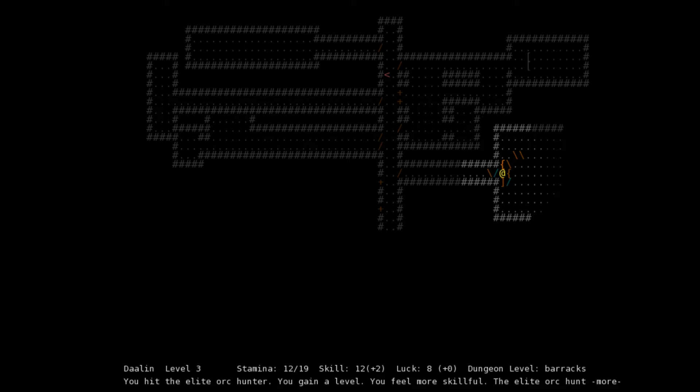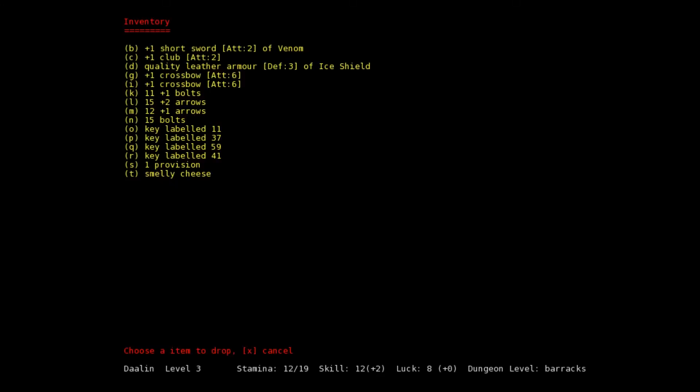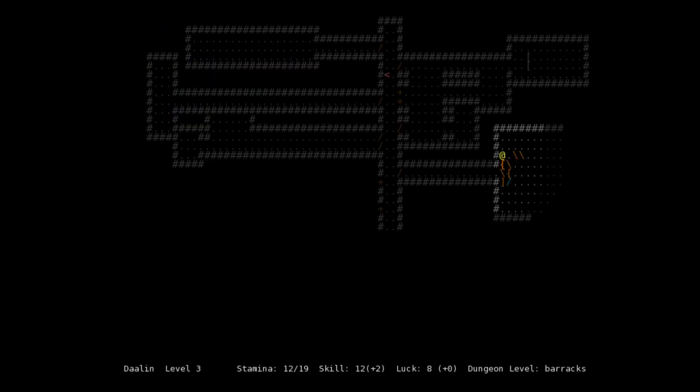Stamina 19, luck stayed the same, and yes — you feel more skillful. So your skill can climb too. The elite orc hunter dies. Let's get these four arrows. A plus one club we don't need. Drop the extra stuff — just keep the arrows.